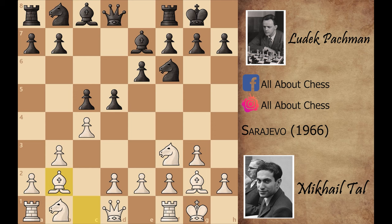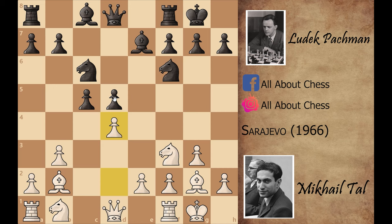Knight to c6, c captures on d5, and after e captures on d5, black has two powerful center pawns. Mikhail Tal couldn't ignore these pawns in the center, so he straightaway attacked with d4. But black didn't capture the pawn — instead he played knight to e4.